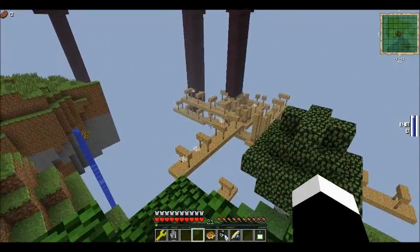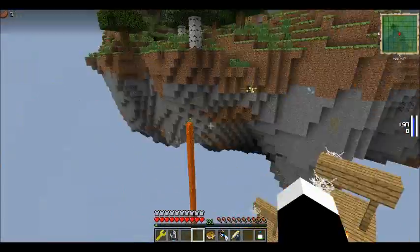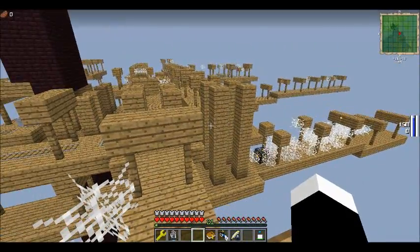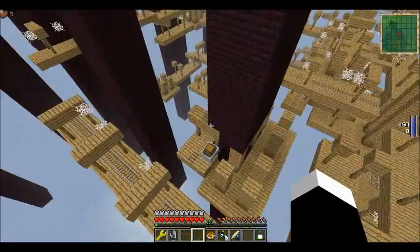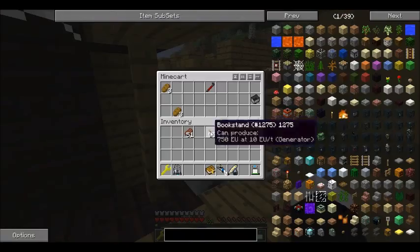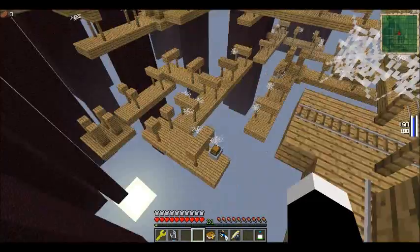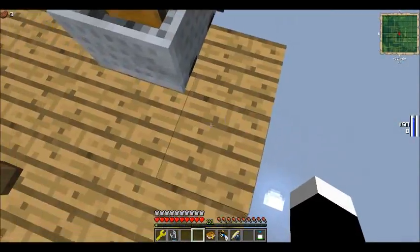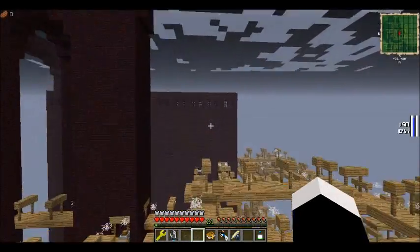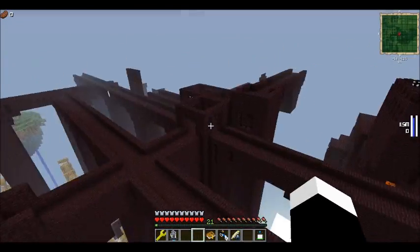Look at that, guys. This is a world that was island generated - as in there's only an island and that's it - but then there's also natural spawning things. Look at all this: we have a nether fortress, we have a mine shaft, and there's all the chestnut and everything. I just thought it was really cool. I had never seen that happen, and it looked really awesome.